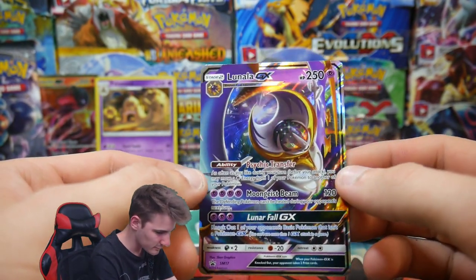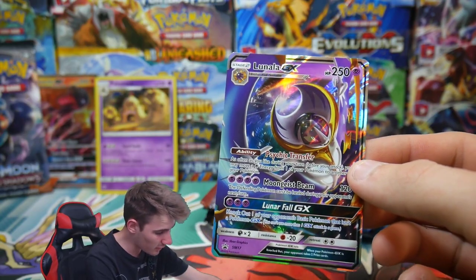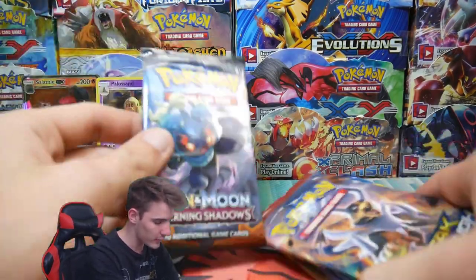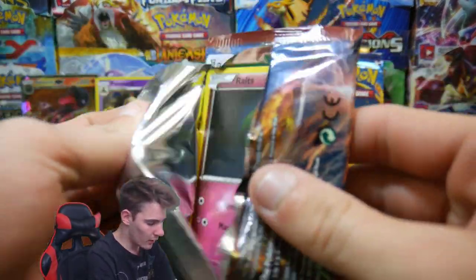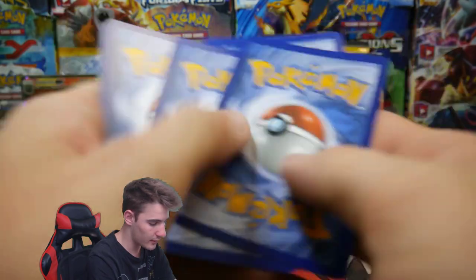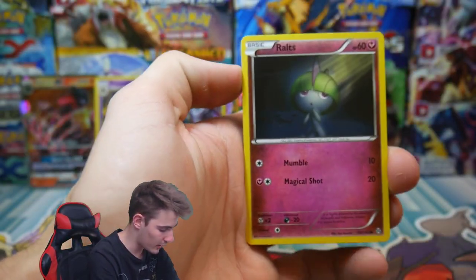My poor nose — it keeps running, and I have no idea why. Is it the booster packs giving me allergies? What is happening? Let's start off with Breakthrough. There's a code card — three and then two. Let's see if we can pull some sort of Mewtwo full art.